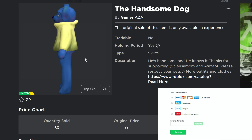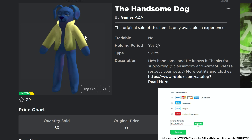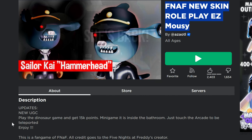Hey guys, we got a free limited item right here — the Handsome Dog. It looks like it's a bundle, and it's showing up as a skirt type, which is kind of weird. There are 3,000 of these total available. The game is FNAF New Skin Roleplay Easy Mousie.